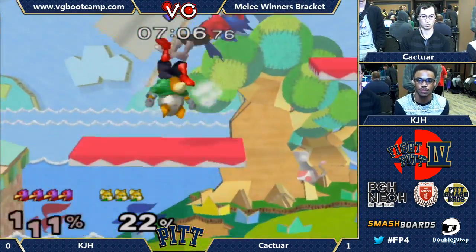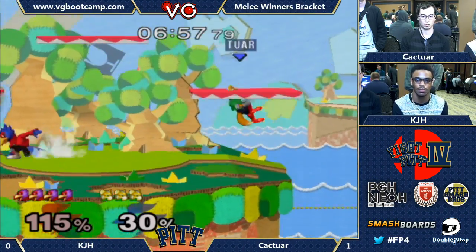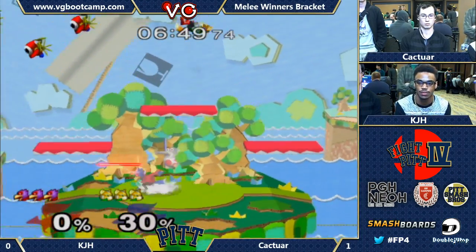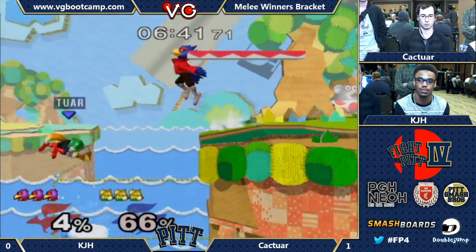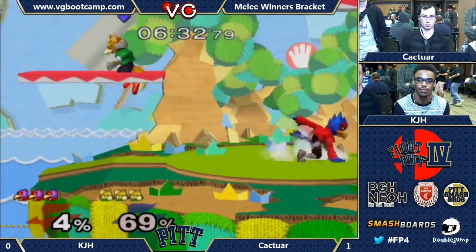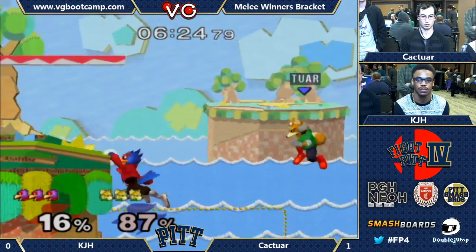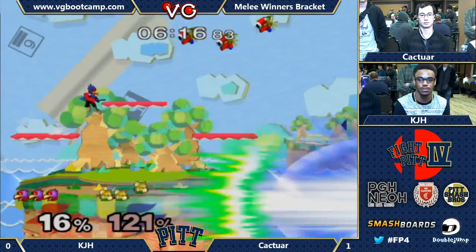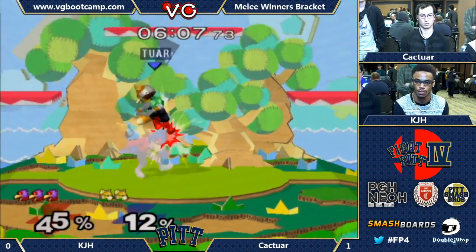I don't think anything's more depressing than the roll away from the multishine. KJH was putting on a show there — lots of technical aspects of Falco, he has it down. Kaktuar follows that up though. He was looking for that early kill right there. Look at that pressure. Kaktuar's shield is really small right now — it's come back up now though. Props to Kaktuar for that recovery — just immediately side-B-ing after getting hit by that laser, very quick. It's not gonna matter much if he's gonna keep getting run over by KJH. He's just all over him — all the pressure, all the follow-ups. He has control of this matchup.